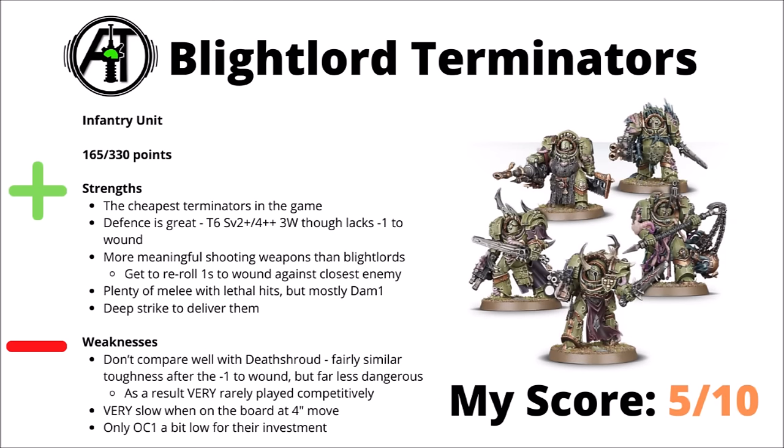Moving on to their more ranged Terminator counterparts, we've got the Blight Lords — 165 points for 5 or 330 per 10. That does give them the crown of being the single cheapest Terminator squad in the game. Though perhaps they're a little bit pillow-fisted in terms of their damage and attacks. Their defense is admittedly really quite good for the cost, having the same profile as the Death Shroud, though they do lack the minus 1 to wound with a character. They basically trade off the actually great melee profiles for a flurry of damage 1 and a couple of damage 2 attacks, and trade that out for getting a bit more meaningful shooting with a bunch of Plague Combi Bolters, Reaper Autocannons and Plague Sprayers. Their shooting gets them re-roll ones to wound against the closest enemy, though given the weapon profiles they're going to struggle to do anything more than good damage to light infantry.